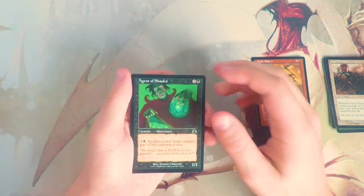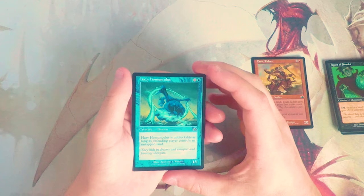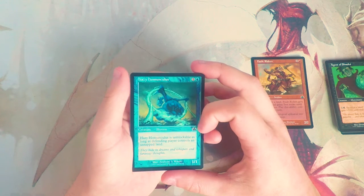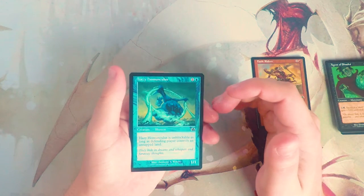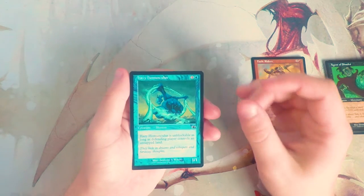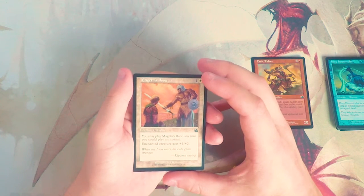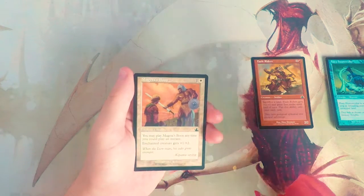Hazy Homunculus is a 1/1 for one and a blue: it's unblockable as long as the defending player controls an untapped land. Not that great — I think this is pretty bad. It's cool that it's unblockable, but it's a 1/1 so it's not going to be doing too much.